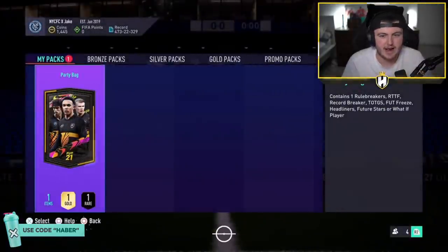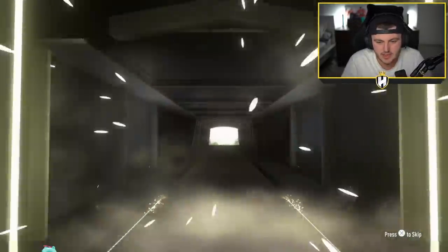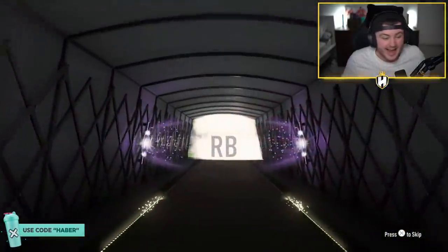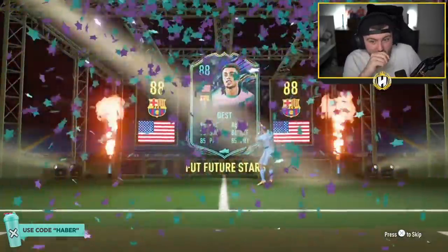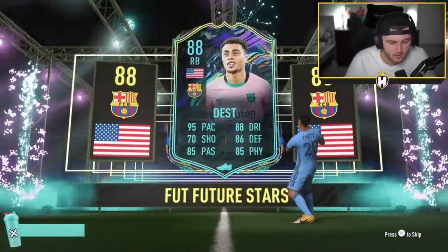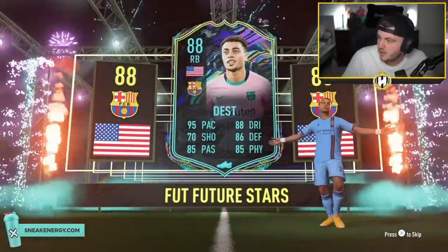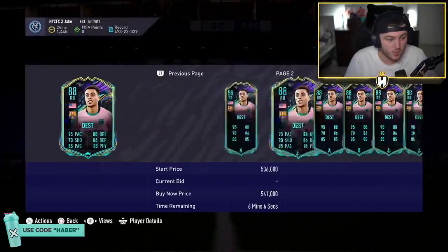We've got Jake's pack now. A lot of people in my chat are telling me right now that this is a lot of record breakers coming out of these. Is that a foot freeze or a future stars? It might be a future stars actually - it is. Dest. Destinio. That's not bad at all, that's pretty good. I don't know how much this card's worth actually. Future stars Dest - 364k. That is really good. Store him in the club, that's a nice card. That is a big win.